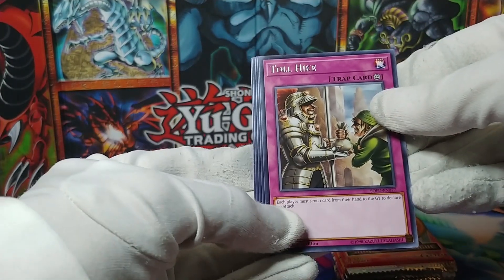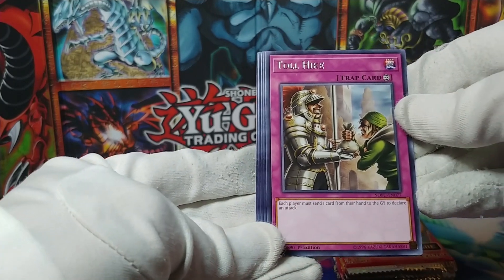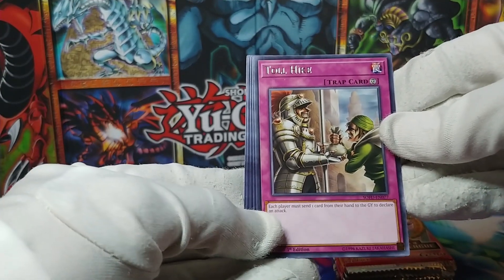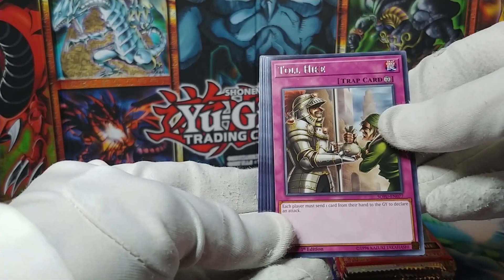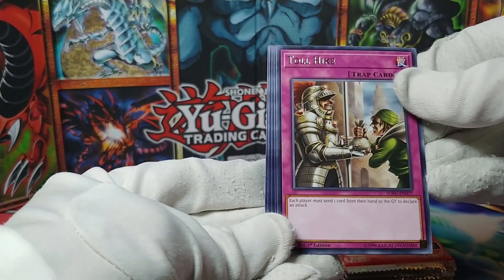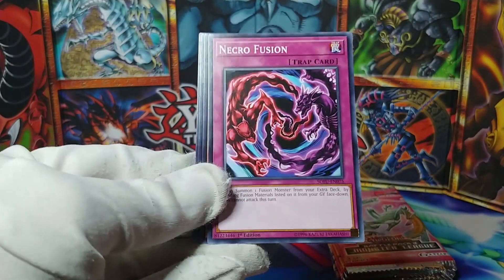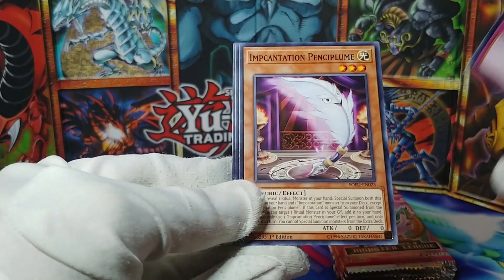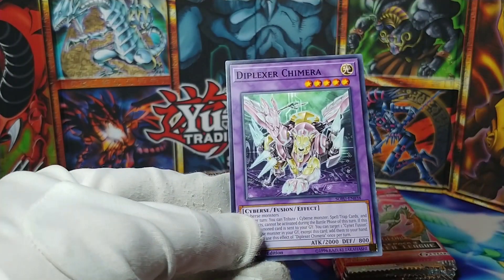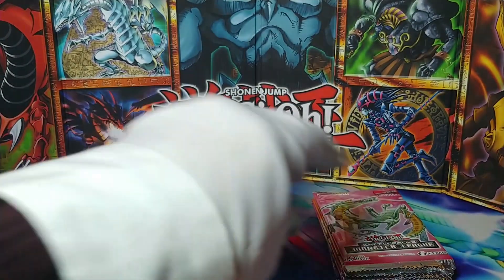Toll Hike — each player must send one card from their hand to the graveyard to declare an attack. Interesting — Toll is a classic card from way back where you had to pay 500 Life Points to attack; this one is a bit more nasty. We also have a Necro Fusion, another Impcantation Plushfire, Crusadia Spalva, and Diplexer Chimera.